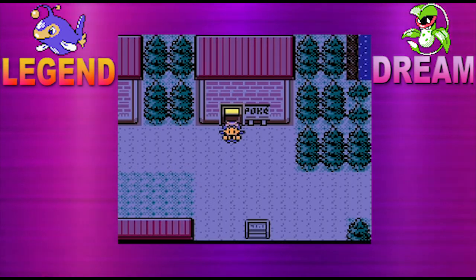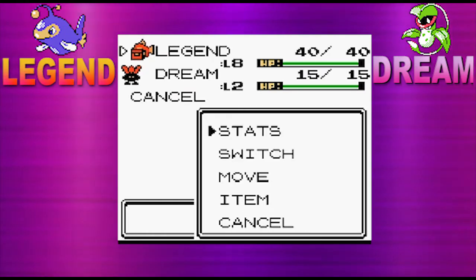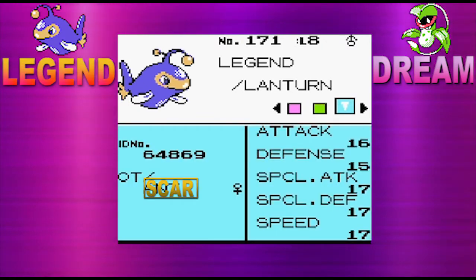We retrieved it by going to that route and getting ourselves another Pokemon. So introducing the Pokemon, let's get started. We're gonna show off our good old friend Legend the Lantern, a water-electric type. It's holding a berry with the moves Bubble, Thunder Wave, and Supersonic. I don't think there's any point showing the stats.